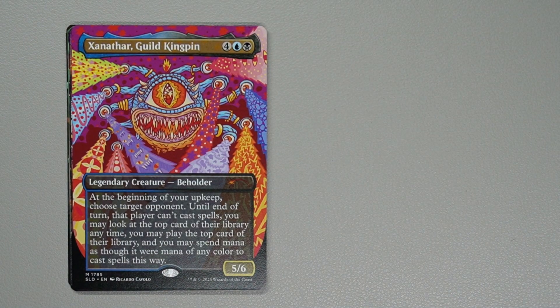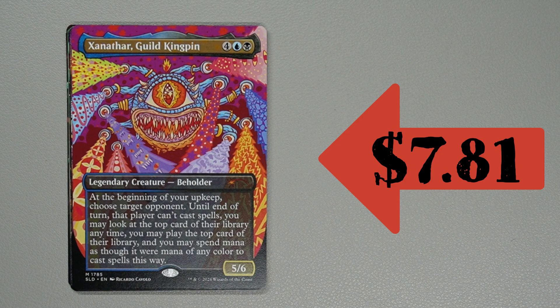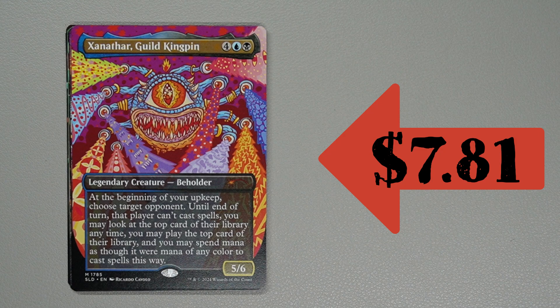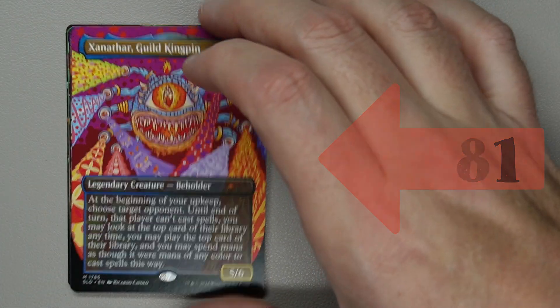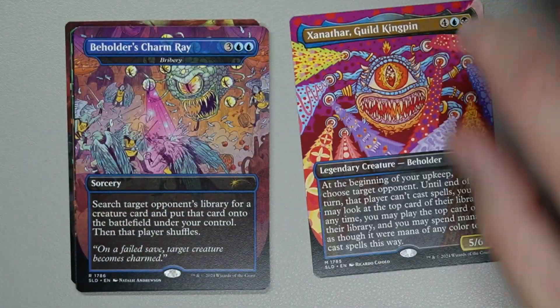First card is Xanathar, Guild Kingpin — for a blue, a black, and 4 generic — a 5/6 legendary creature Beholder. At the beginning of your upkeep, choose target opponent. Until end of your turn, that player can't cast spells. You may look at the top card of their library at any time, and you may play the top card of their library, spending mana as though it were any color to cast spells this way. Nice little Beholder there — great artwork.